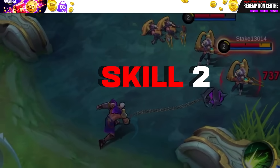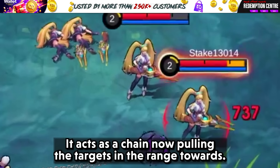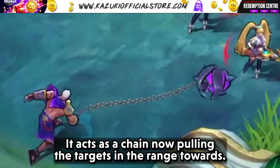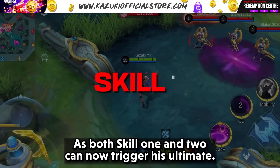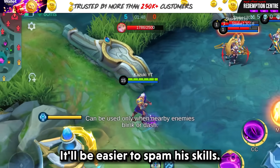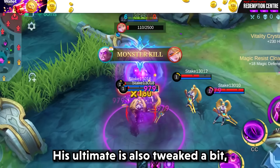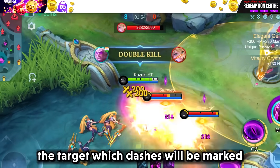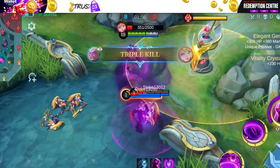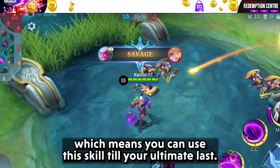Skill 2 has also changed. Now it has a higher range and acts as a chain, pulling the targets in range towards him. As both Skill 1 and Skill 2 can now trigger his ultimate, it will be easier to spam his skills. His ultimate is also tweaked a bit — the target which dashes will be marked, which means you can use the skill until your ultimate runs out.